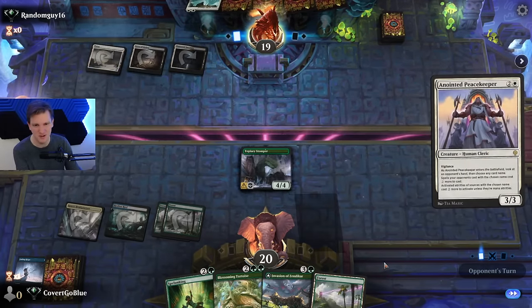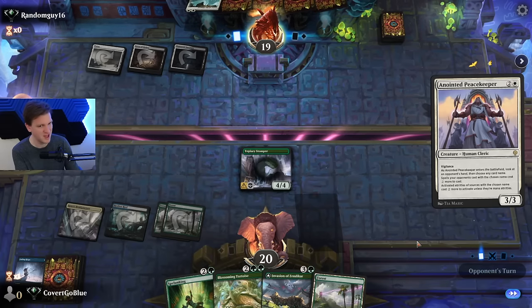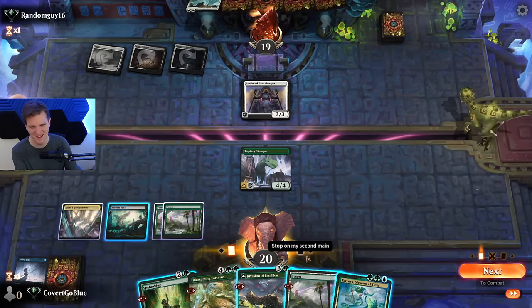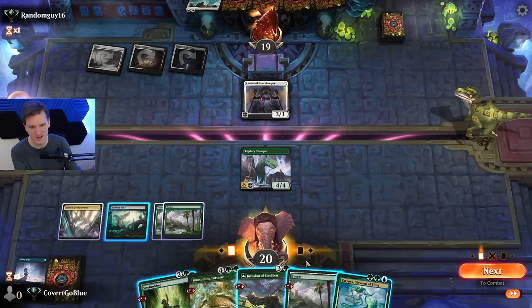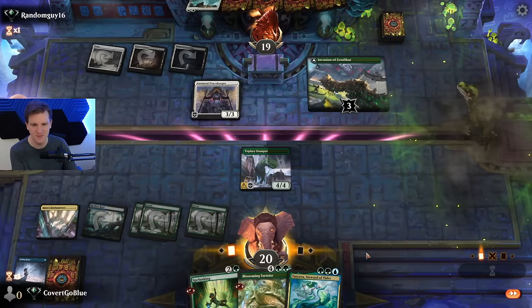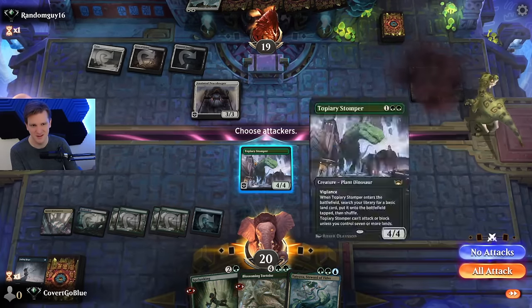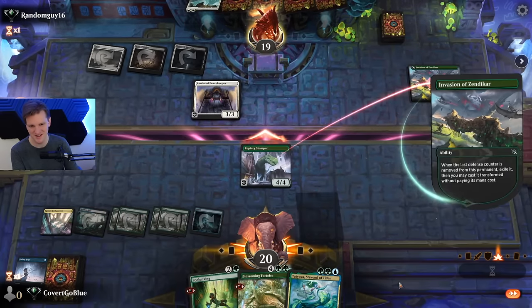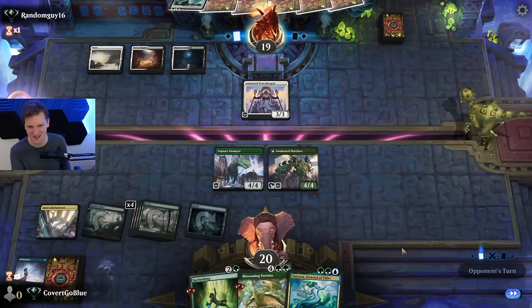We'll prioritize forests because we're a Nissa deck — we want our Nissa to be awesome and explosive. Are they gonna name Invasion or Blossoming Tortoise? They're keeping the peace, they're taxing me. That's lame — I'm a ramp deck. They name the tortoise. Well, we get to do the Invasion thing, which is very good. I'll get an island this time so we don't run out of sources. The double four-four approach — that play pattern makes Simic ramp so good.